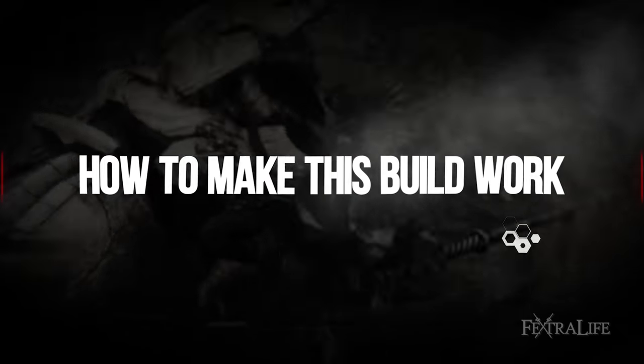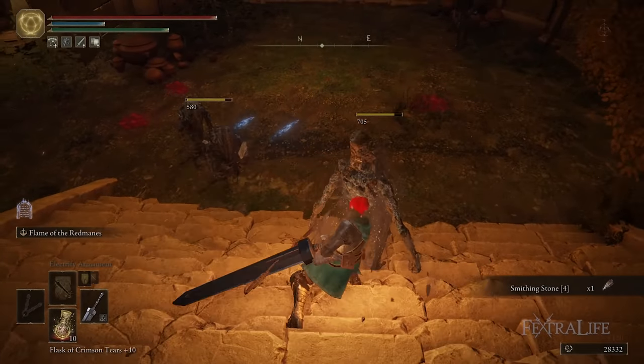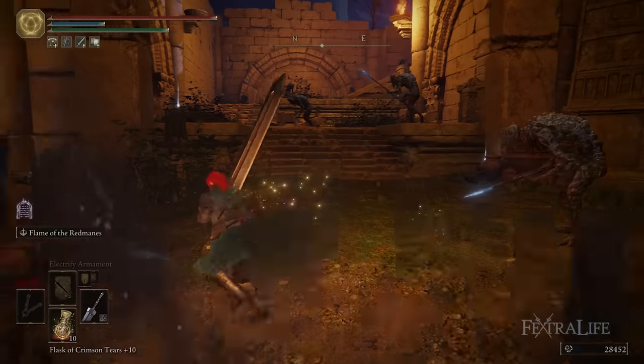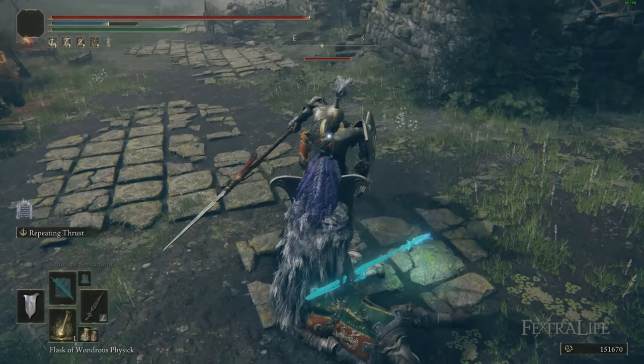Let's take a look at the weapon we're using for this build. We're using the Clayman's Harpoon. This is a weapon you can find relatively early in the game. If you take the Sofria River Well down and farm the Clayman down there, you can get this very early on — probably from the first 5% of the game onward. You can actually farm two of them if you want, and I'll explain why in a minute.